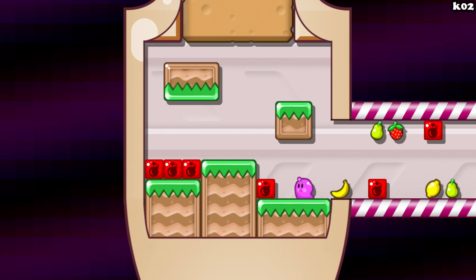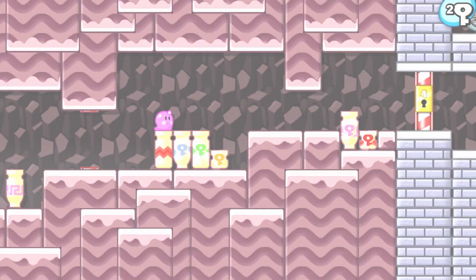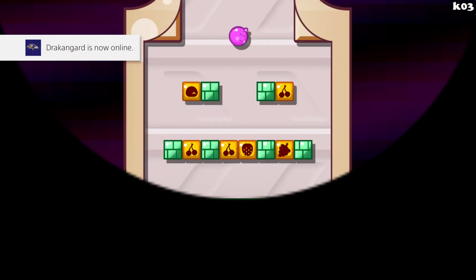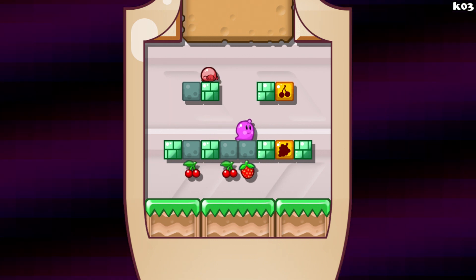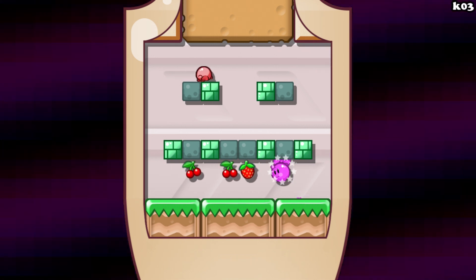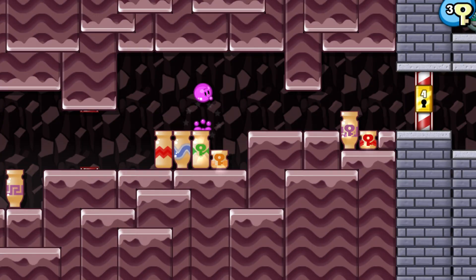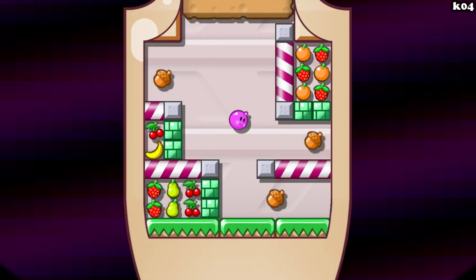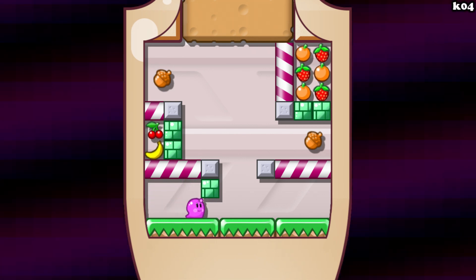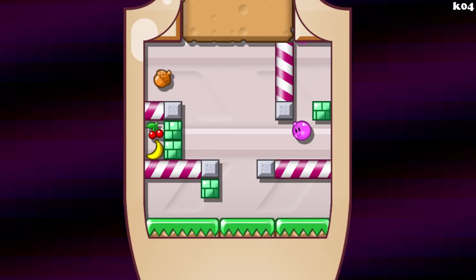The kids mode kind of sets you up and gets you used to what the normal mode is. So it's better to play it first so you get used to the game and can work out what you've got to do. There are going to be different enemies you'll come across, but it's always going to be the same thing — eat all the fruit and get to the key.